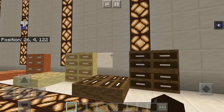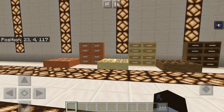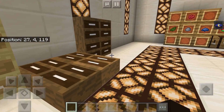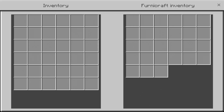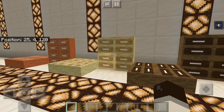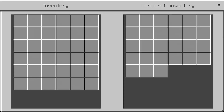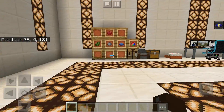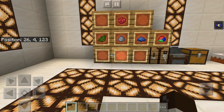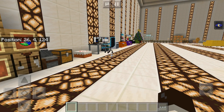There are also some jars, which are actually pretty neat. You can place them against the wall or down. You have three different variants, which is pretty cool. You can actually use these — they have functionality. Most things here in this add-on actually have functionality.